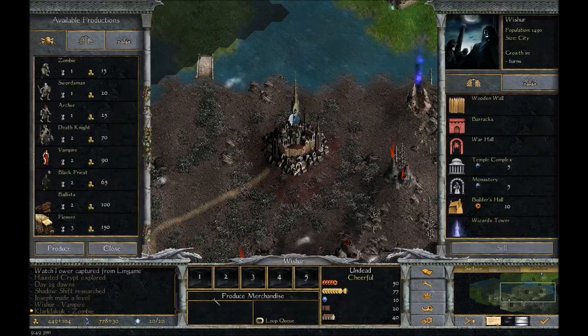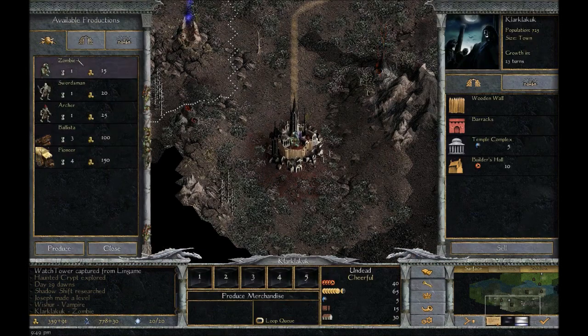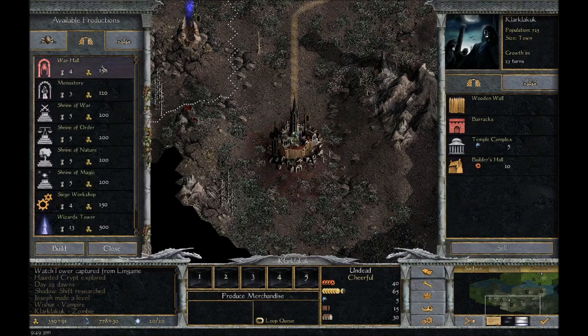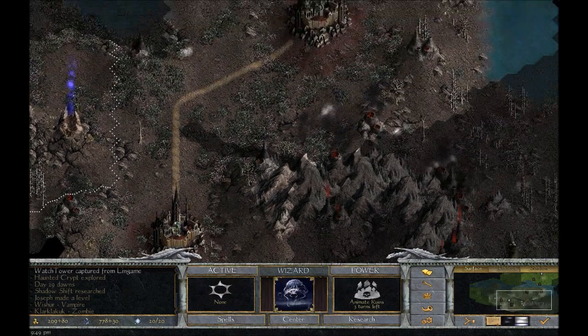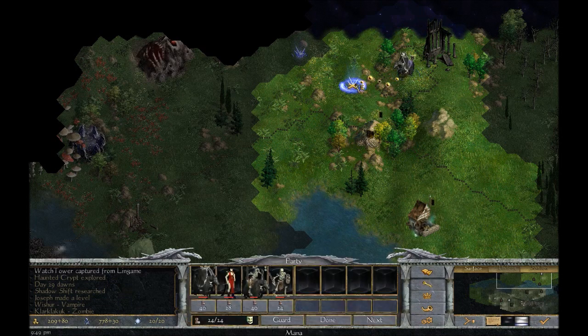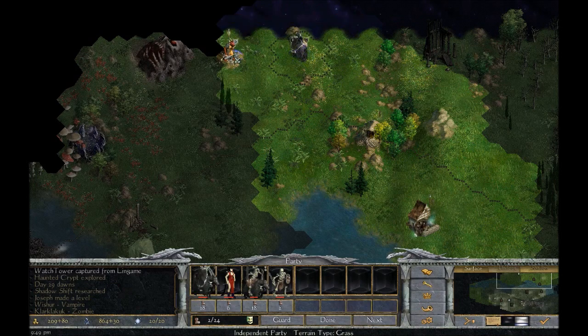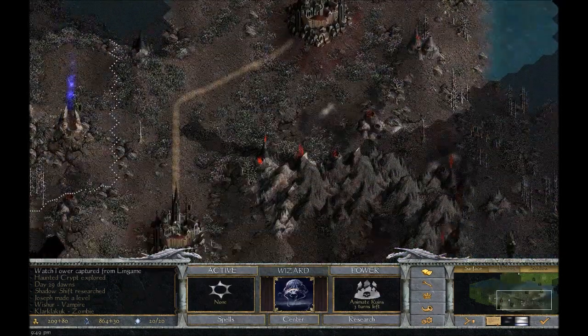Enemies' ruins then — we need an army. May as well be vampires. Let's build a wall here. Our income is actually not too bad now that we have these gold-generating items. We're actually not doing too bad. Construction components — this will give us something in our capital, I think.